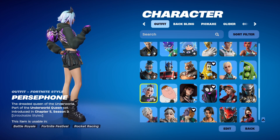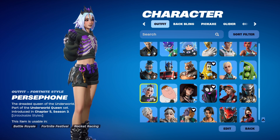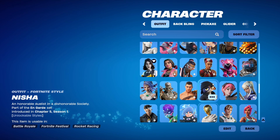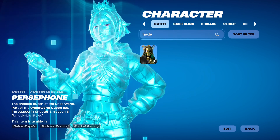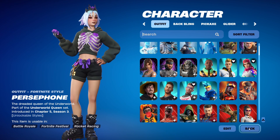There are no other legacy styles — I'm not bothered to show you all those. But you get the Persephone outfit here. She's from Chapter 5, Season 3, and is also known as the Underworld Queen. You might recognise her man, Hades, who she was chained to. He featured in the Battle Pass as the tier 100 skin, and it just looks very nice on her.